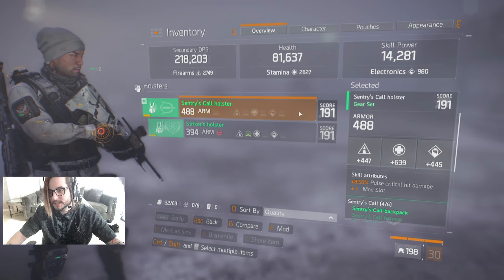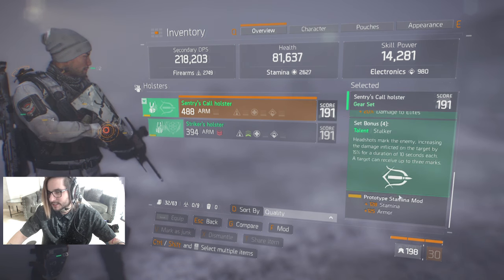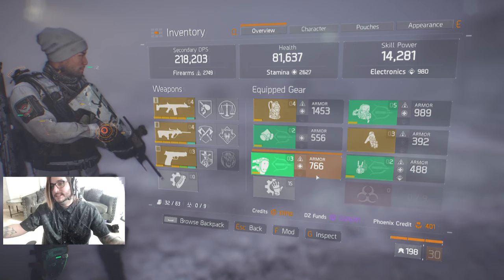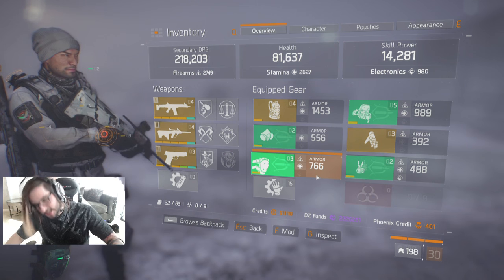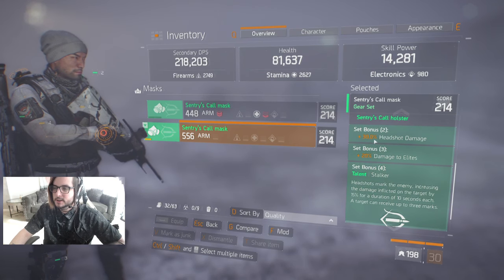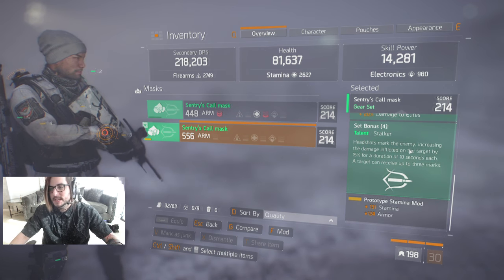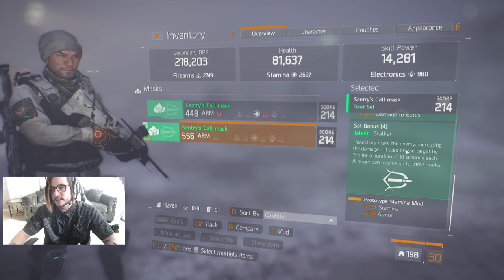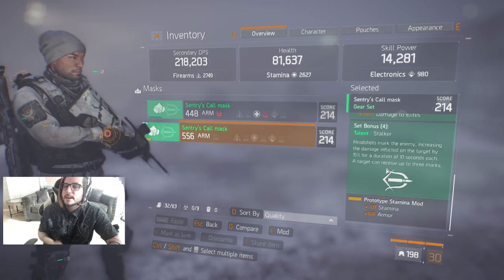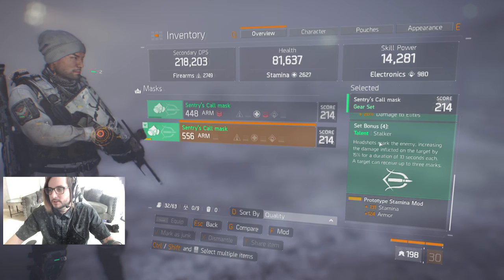For our holster, we're using the Sentry's Call holster with decent stamina, pulse critical hit damage, and a mod slot with armor. I currently run Sentry's Call, and for those that don't know, Sentry's Call has headshot damage bonus, damage to elites, and this talent — probably the best talent currently in the game for PvP. Every single time you land a headshot it increases the damage dealt to that target by 15%, stacking up to 45% total damage increase. It's basically a little mini damage buff you get assuming you can actually land the headshots.